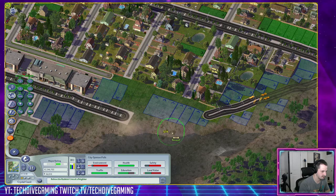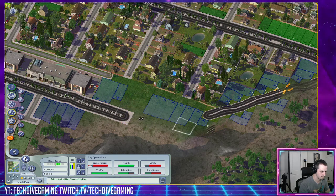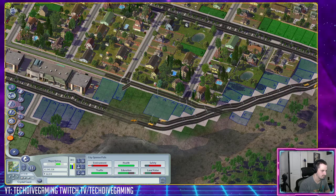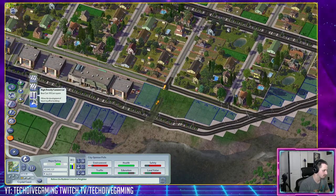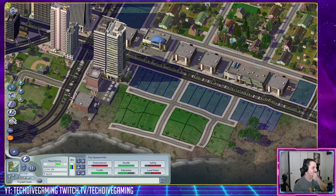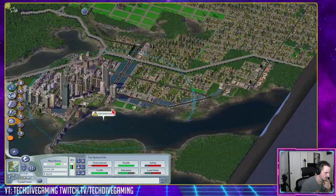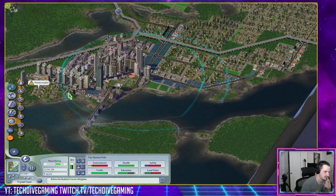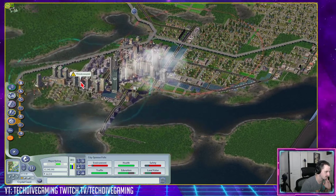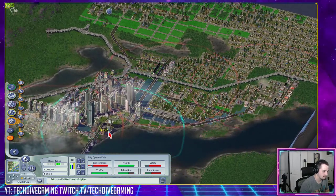Let's put some big parks here in the middle — like a large flower garden, a large green park over here. Let's go ahead and fix this up. High density, high density. What else am I forgetting? Police and fire coverage — let's see. Yeah, it looks like we're actually good on that. Lose coverage — check. I can go ahead and build another one over here. Fire coverage — check. Might as well put one over here and another one up here.